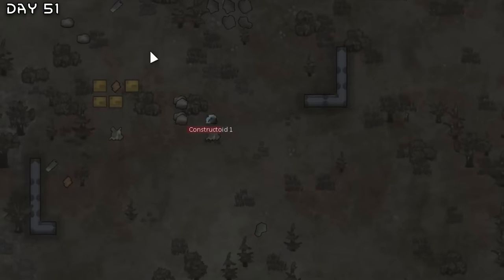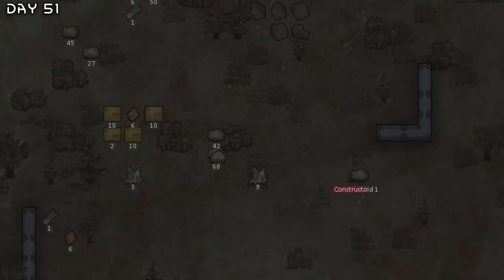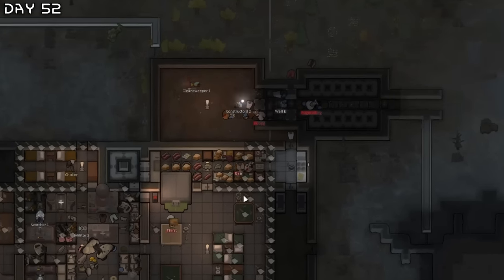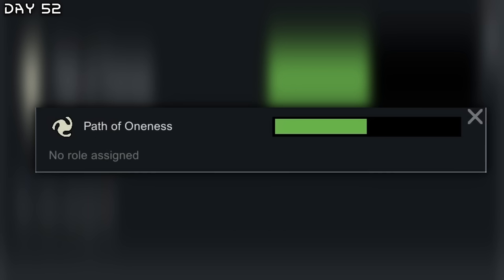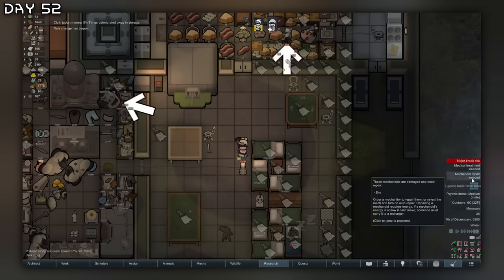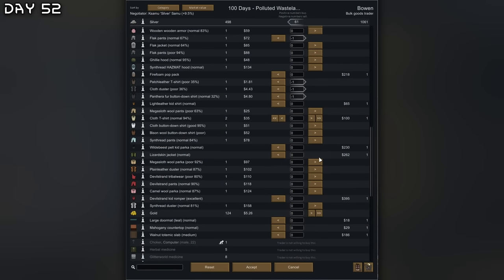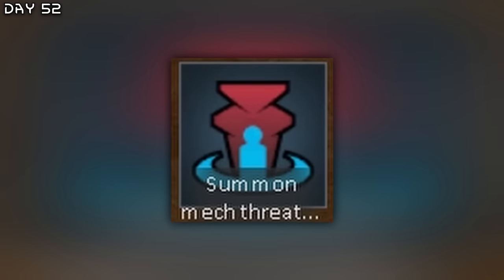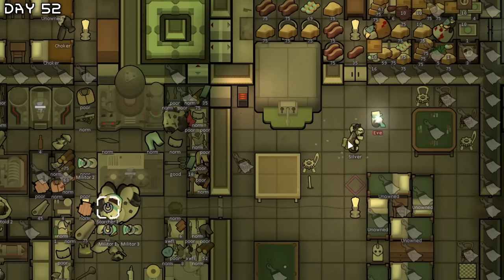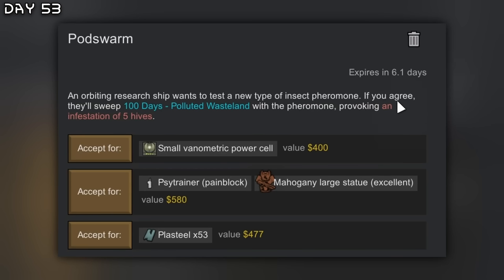Monsoon. We got all of this now. Crisis of belief — Choker has been converted. I will also make Silver the leader. Goods trader — I decided to sell some clothing, human leather and plain leather, insect meat, and buy 10 components and get some silver. I think I will do the Diabolus threat now.